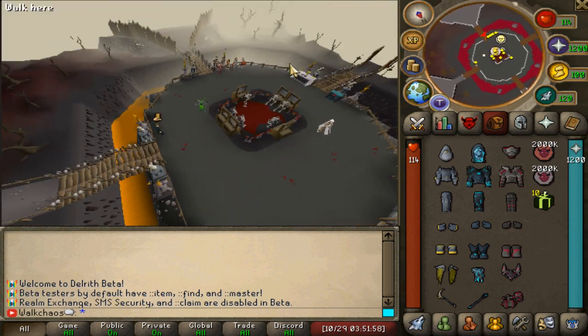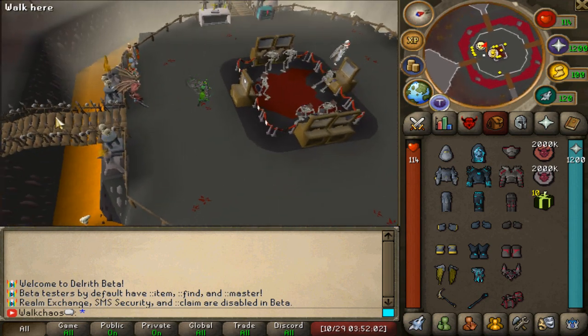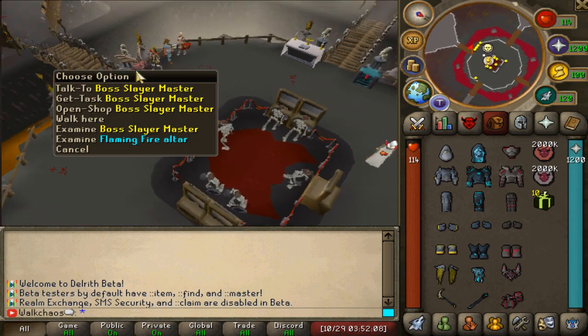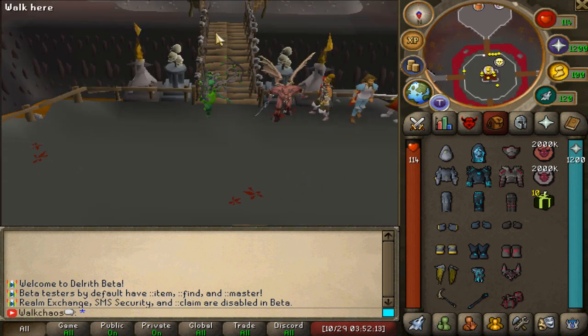We have the homeowner right here - look at this juicy home area! I like the theme with the bridges. In the middle we've got the bank with a skeleton banker. Over here as we can see we've got all the different slayer masters including the boss slayer.